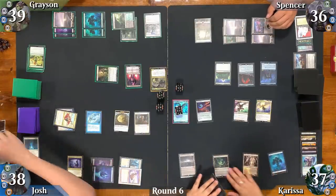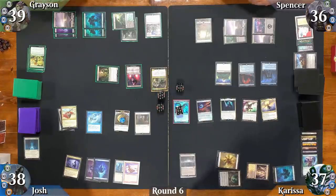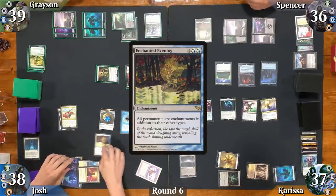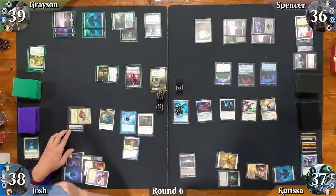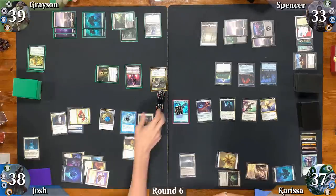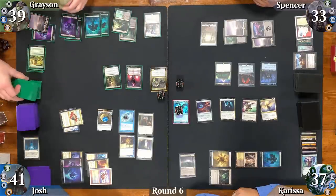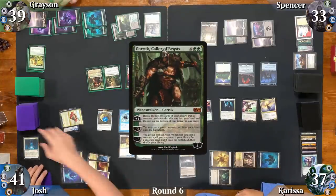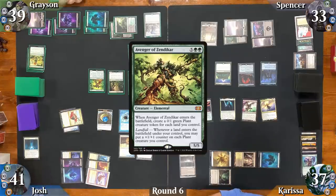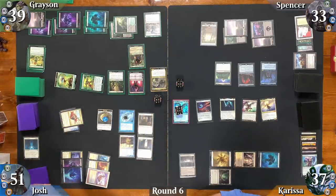Carissa draws, doesn't pay for Smothering Tithe, drops a Plains, casts Audrick, and passes. Josh pays to keep Mystic Remora, drops a Command Tower, and casts Enchanted Evening — now all permanents in play are enchantments in addition to their other types. Josh swings Xur at Spencer again, cheating in Authority of the Consuls. Spencer takes 3 more as Josh gains 3. Grayson pays for his draw, drops a Swamp, upticks Liliana, casts Garouk Caller of Beasts, then downticks Garouk to cheat in an Avenger of Zendikar, creating 9 0/1 plants. All plants enter tapped as Josh gains 10 life.